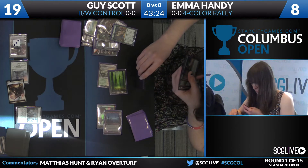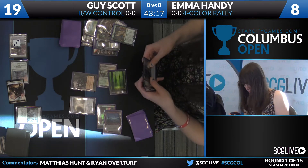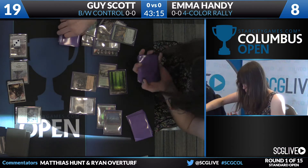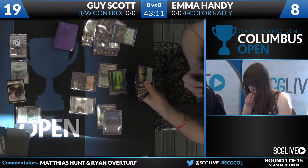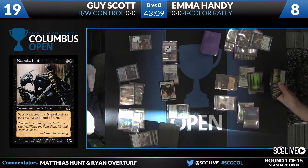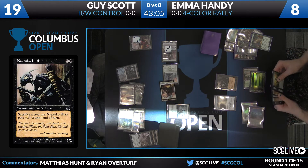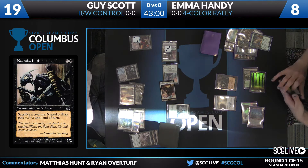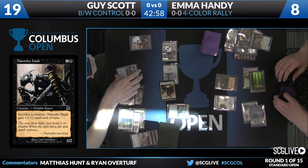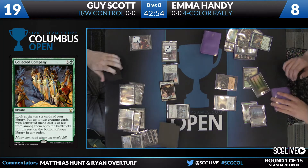It looks like it's going to be a Nantuko Husk and Sidisi's Faithful. There's a concern if she's doing this main phase — why would she cast Collected Company main phase? One of the things to consider is that if she had done this during Guy's attack next turn, she could unsummon the Gideon with the Sidisi's Faithful. Not entirely sure why main phase is the time to do this. It's possible she's playing around counterspells, seeing a Polluted Delta and thinking the deck is Esper.